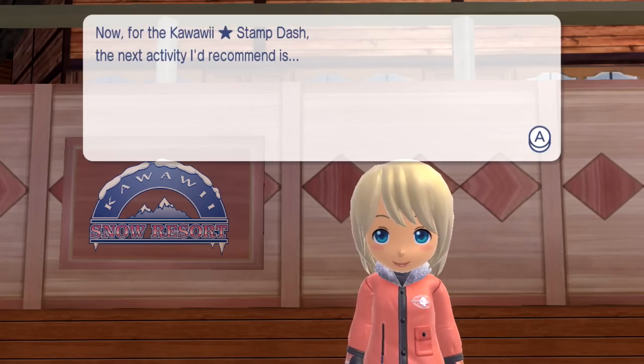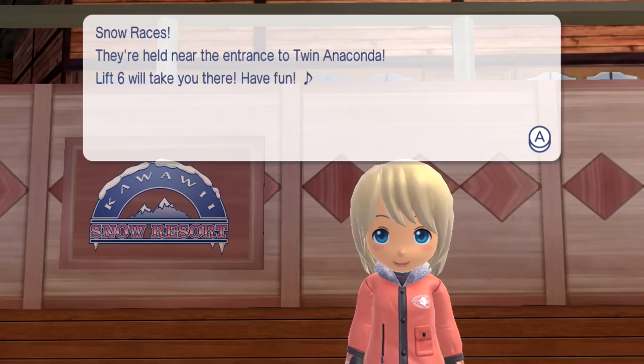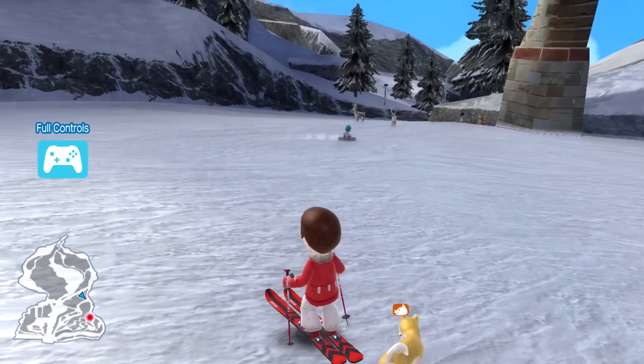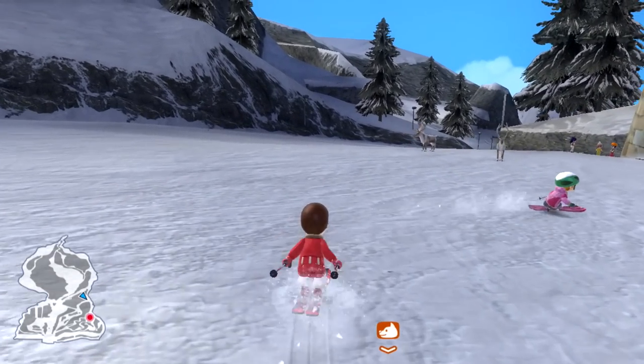Now for the Kawaii Stamp Dash, the next activity I'd recommend is snow races. They're held near the entrance to Twin Anaconda. Lift six will take you there. Have fun! Lift six is not where we're at right now - I think we're at lift seven. Maybe I'm wrong. I could just try skiing downhill and having some fun with that for once.